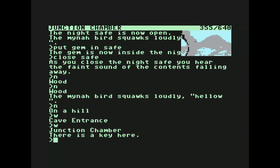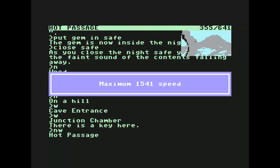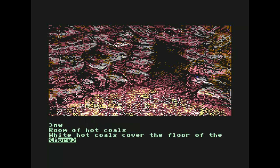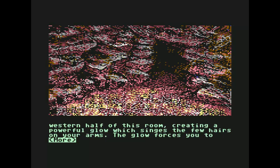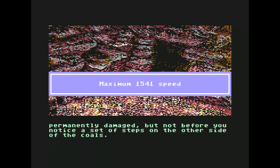This time we're going west, then northwest again. Room of hot coal: white hot coals cover the floor of the western half of this room, creating a powerful glow which singes the few hairs on your arms. The glow forces you to avert your eyes before they are permanently damaged, but not before you notice a set of steps on the other side of the coals.